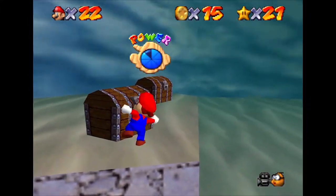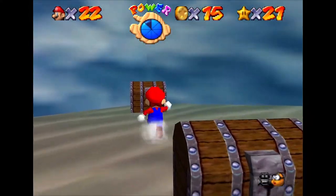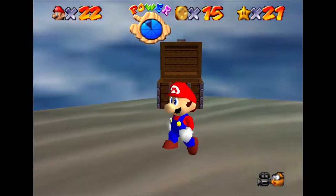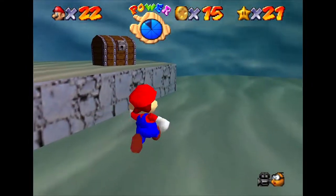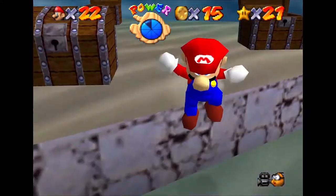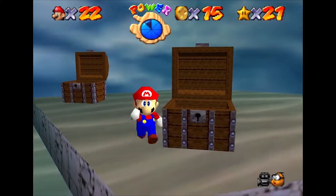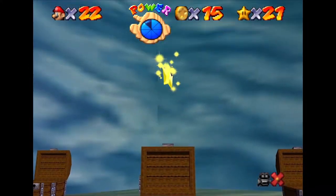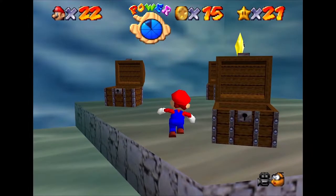We try to open a treasure chest and get electrocuted — that obviously wasn't the correct one. So we try the one at the back and that one opens. Trying our luck with the second — we're on a roll. The one on the right, and then we open the fourth. Out pops the power star. Bad luck, cap'n — maybe just bury it in the sand next time.